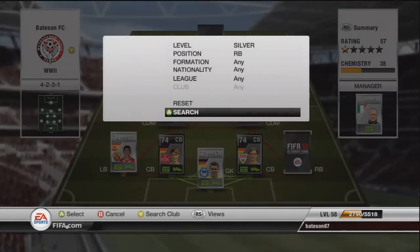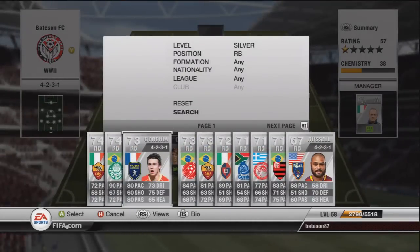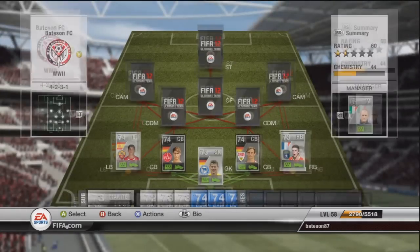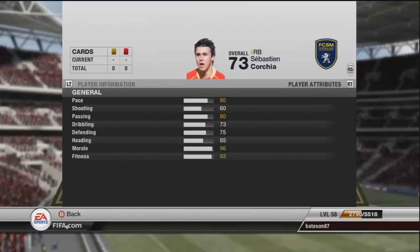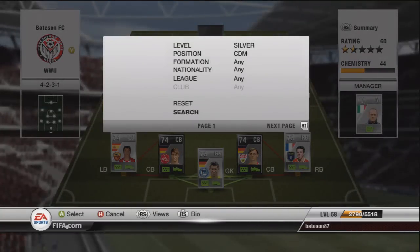Moving on to the right back — this is the first of the French guys. His name is Courtier: 80 pace, 80 passing, 73 dribbling, and 75 defending. So that's a defense and a goalkeeper sorted.